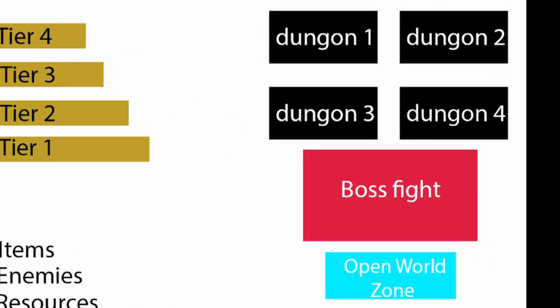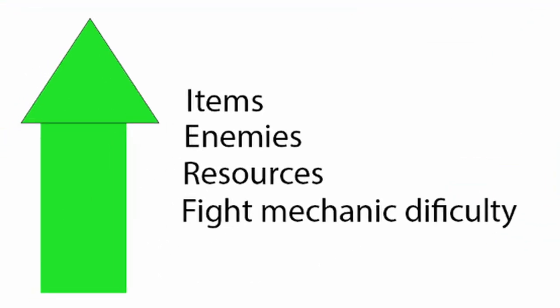Let me explain the progression system. The progression system is split up into multiple tiers, with players starting at tier 1. In order to progress to the next tier, players will have to defeat the boss fight of that tier to advance to the next one. Within the tier are multiple dungeons, a boss fight, and an open-world zone the players can explore. By increasing tiers, players will gain access to high-level enemies, items, resources, and enemies with a better and more difficult fight mechanic.